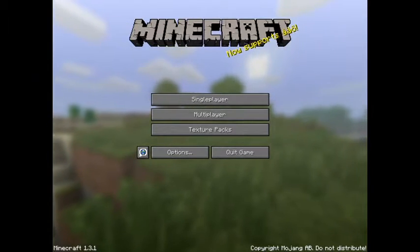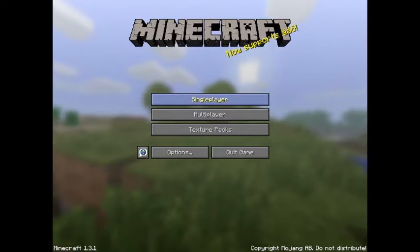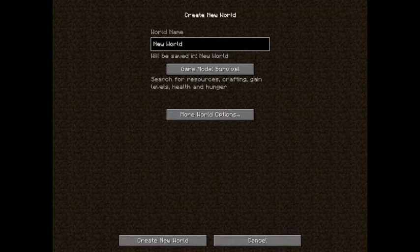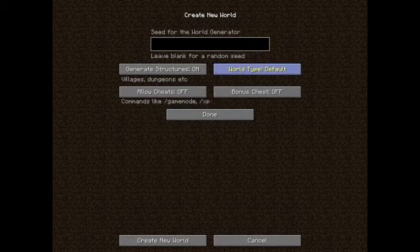This mod adds a new way to the terrain generation. To activate this, click on single player and create a new world. Name it whatever you'd like — I'm going to name it Cave Gen Mod Spotlight. Click on more world options and for world type make sure to click on caves. Bonus chest I'm just going to turn on, although it probably will not spawn by you. That is a little bit of a bug. Then just create your world.